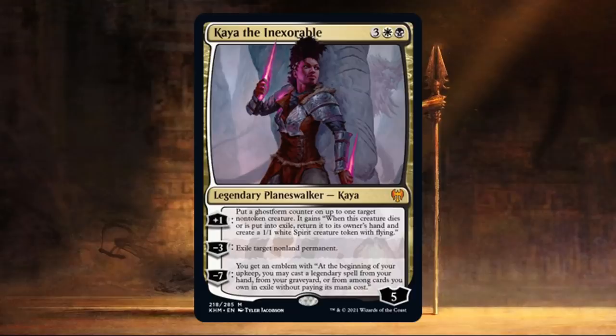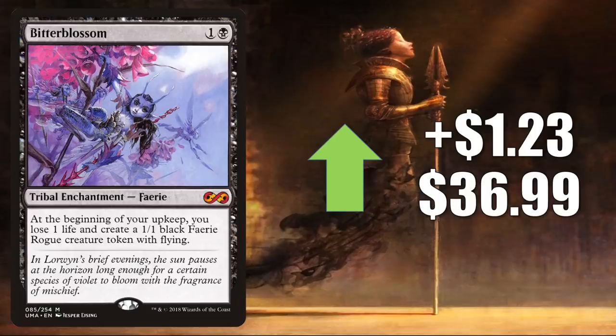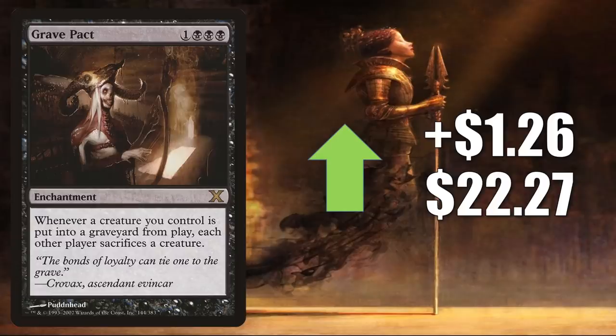Let's throw one more in there: Kaya the Inexorable. Bitterblossom from Ultimate Masters goes up $2.30 to $36.99. This has seen increased Commander play in Alrund's Rune Thief, The Least Reverent Medium, Gyruda Canem Weaver, and Tevesh Szat Doom of Fools with various partner commanders. It also sees Modern play in Orzhov Stoneblade and Dimir Control, and a little Legacy play too. Grief Pact from 10th Edition goes up $2.60 to $27 — another card getting more Commander play because of new cards, including Negan the Cold-Blooded from The Walking Dead Secret Lair and Tevesh Szat Doom of Fools. This may also go well in some strategies with Serol Farel Meter, which we saw earlier.